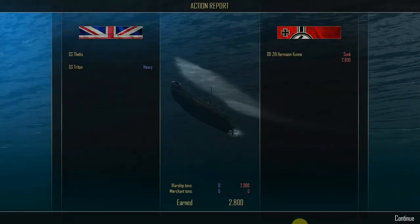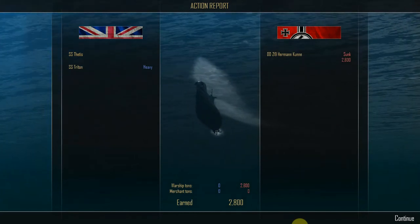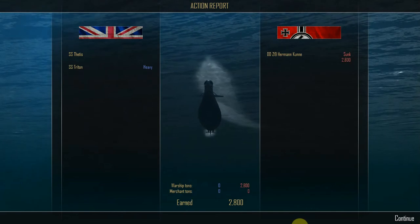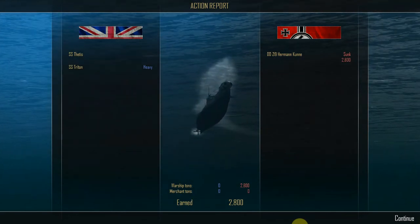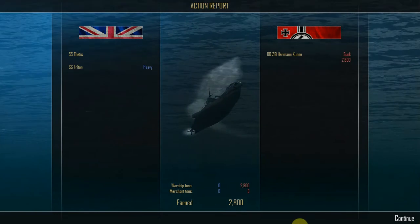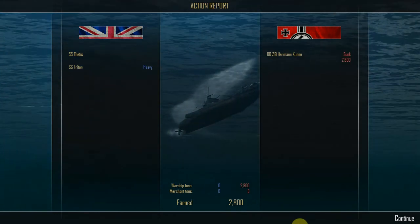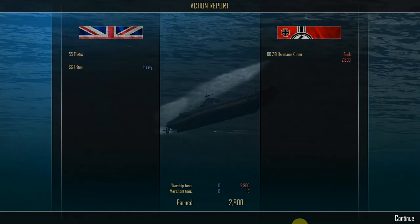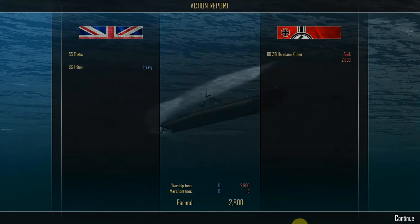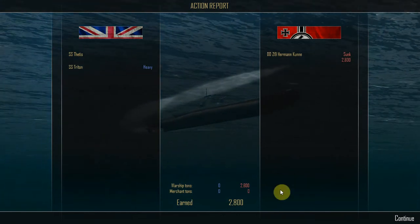Action report: on the British side, Submarine Thetis ends with no damage. Submarine Triton ends with heavy damage. On the German side, the destroyer Z-19 was sunk for 2,800 tons. Nothing sunk in either category on the British side. Warship tons sunk on the German side: 2,800. Merchant ship tons sunk on the German side: 0. 2,800 renown earned.